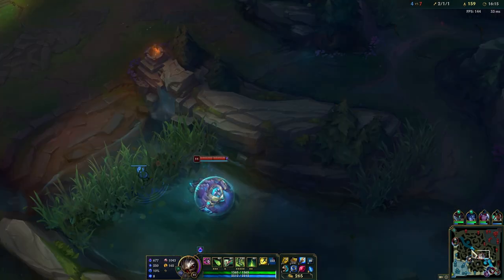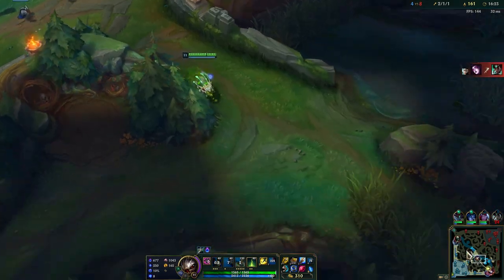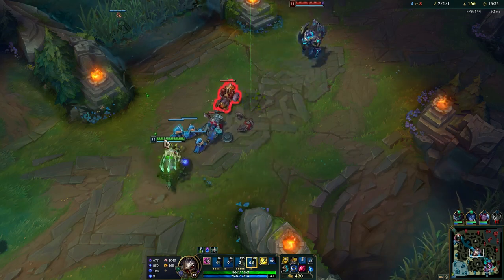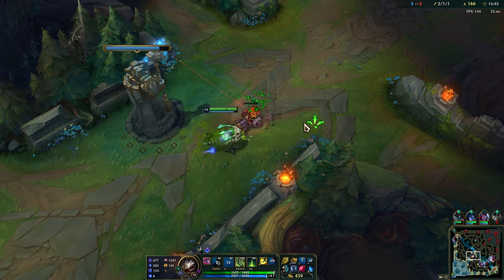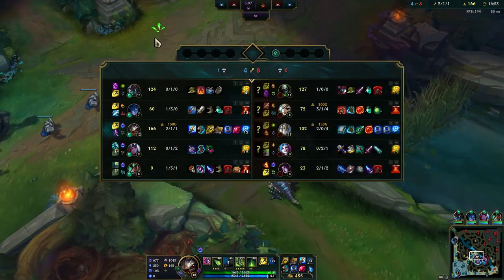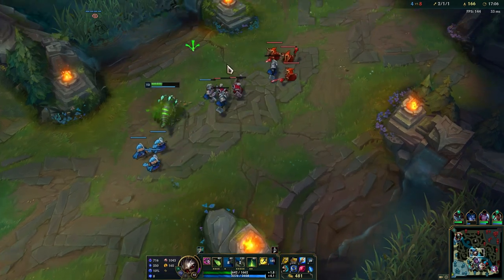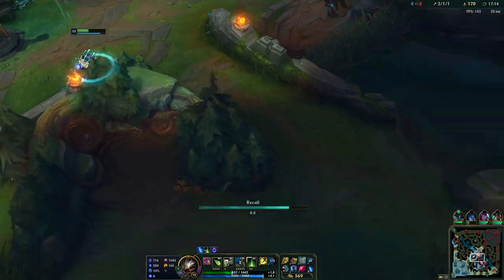Thalia is roaming bot for sure. I need to move. I have much better waveclear than Galio so I should be able to get there first. I saw Riven moving mid - they really want that dragon. We have a lot of poke with our comp, we have Varus and me. Kinda missed my entire combo right there - that is pretty awful play by me, I could have done that much better.